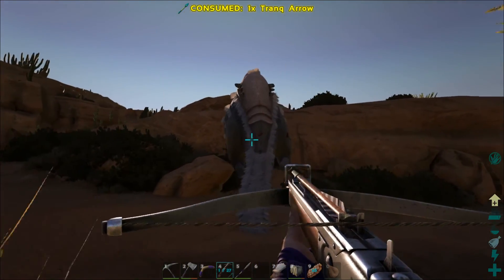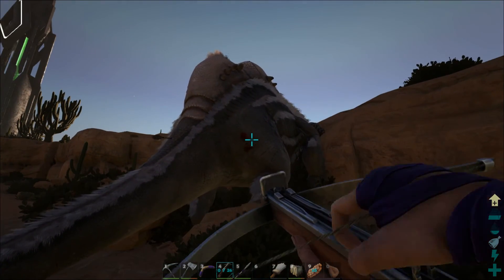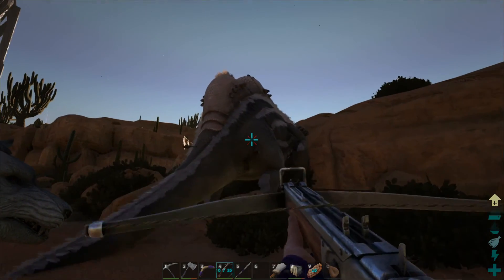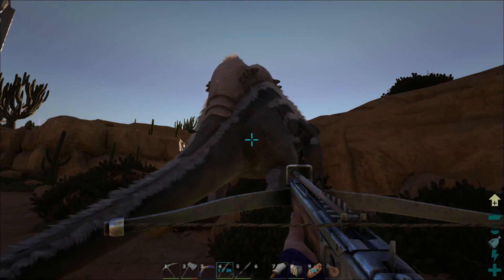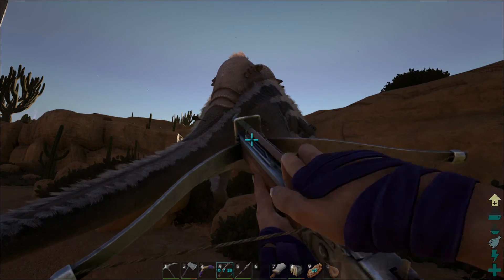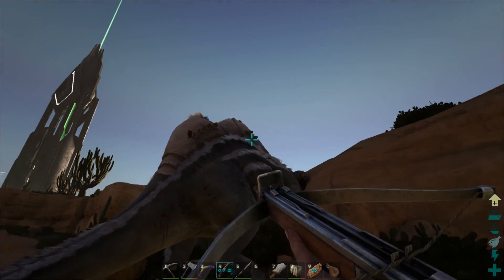We aren't going to be able to kibble tame this which is a super bummer, but it's a brand new server so there's nothing we can really do about that. I'm just pausing a few seconds between shots so that I'm not doing a crazy amount of damage — I don't want to kill her. Just keep shooting her in the butt. I would try for headshots but I don't want her to turn around and run the other way.